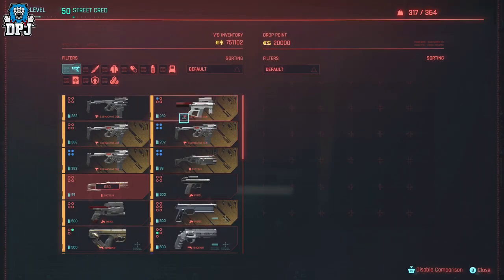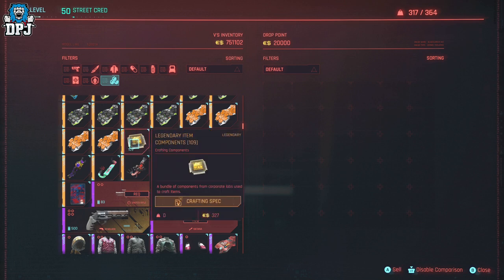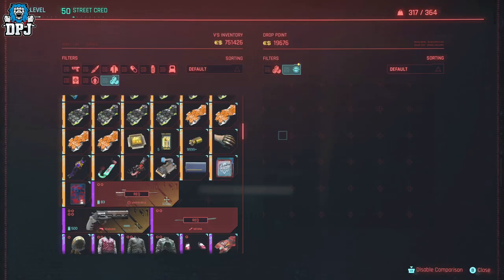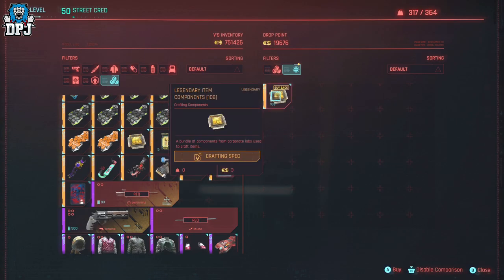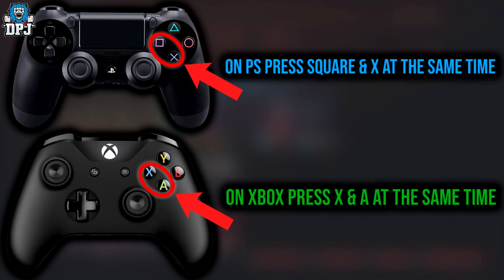Come to here. The legendary item components — I've got 109 of these. What I'm going to do is sell 108 and keep one in my inventory, selling 108 to this drop point. So I've got one, and there are 108 here. Now this is the glitch part. Go to the very end and go down two — always leave two inside of the drop point. On Xbox, press X and A at the same time. On PlayStation, that's Square and X at the same time.